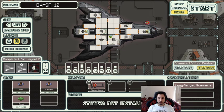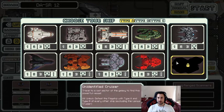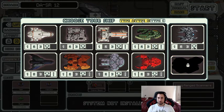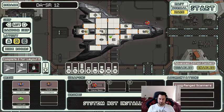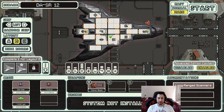Hello and welcome everyone to another FTL stream. This is Zorchi and today I'll be playing the Stealth B. In between the last FTL episodes I did some unlocks and got all of the B ships unlocked except for the Lanius cruiser and the crystal cruiser. There are some special things about this ship: it has no shields — I think that applies to both the A and B stealth ships for sure.